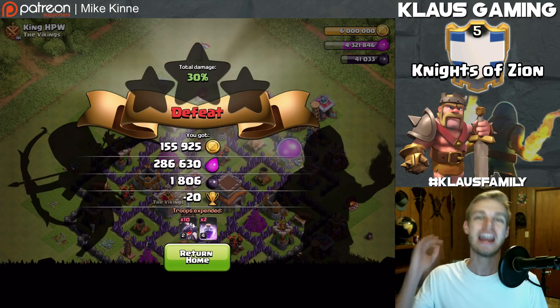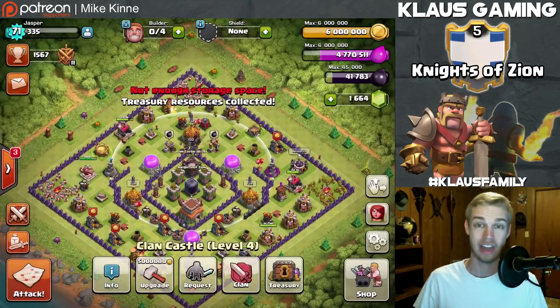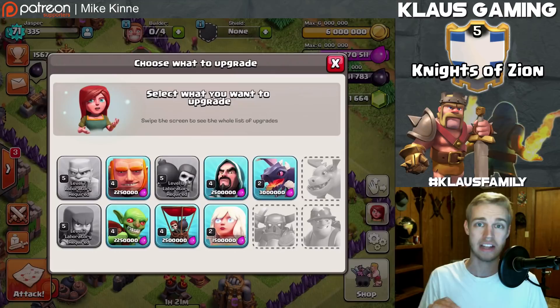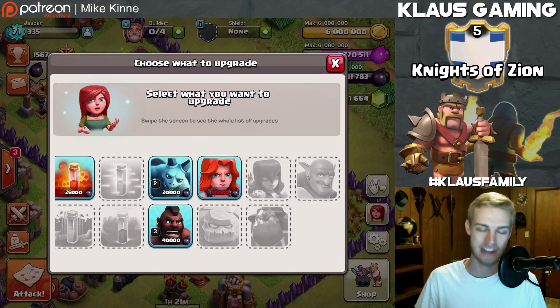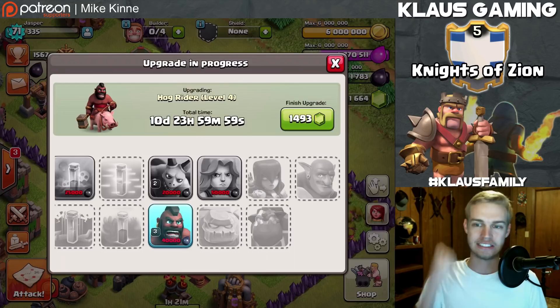Nearly 300,000 elixir and 1,800 dark elixir from that raid - I lost 20 trophies but big deal. We've got 41,000 dark elixir and I'm going to go ahead and collect the rest from the storage. Going into my laboratory - I've been boosting dragons for dark elixir and I have the worst luck finding dark elixir as a Town Hall 8. I'm on my second boost but I grabbed that 40,000. In 11 days I'll be in peak condition for hogging. 40,000 dark elixir - bam! Max hogs!